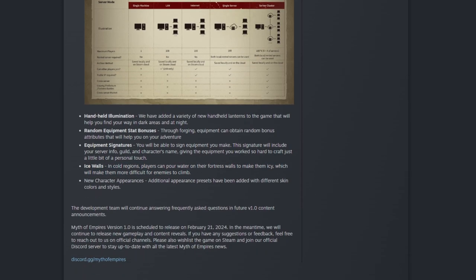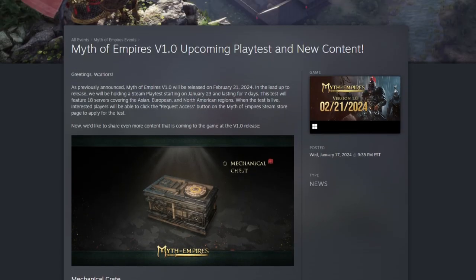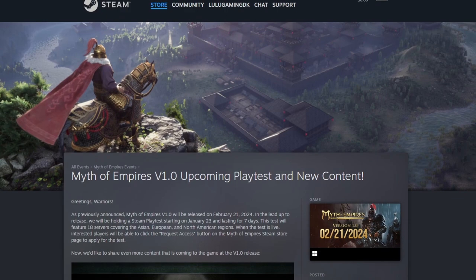New character appearances and presets have been added — different skin types, colors, and styles. That's everything they covered, reiterating the relaunch on the 21st. They're still answering questions and have more content coming, but 1.0 in its entirety will be playable during the playtest. They also mentioned reworking the skill system a bit and haven't shown what they've done yet — I'm guessing we'll all be surprised when we experience it firsthand.